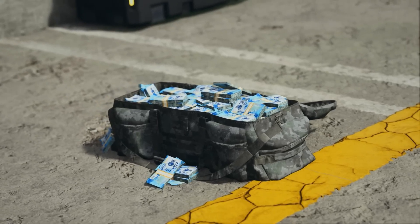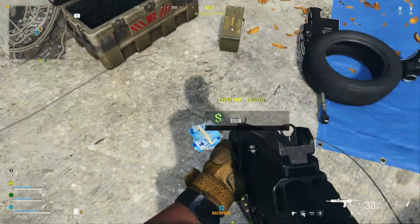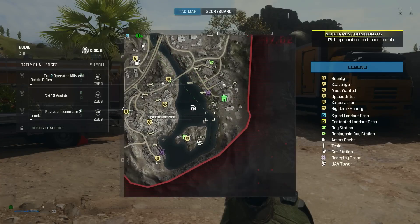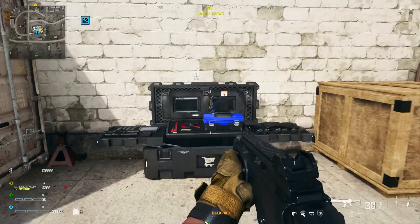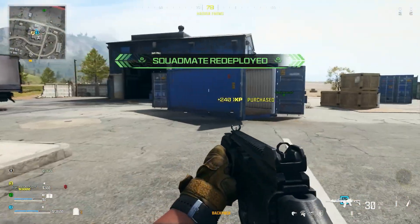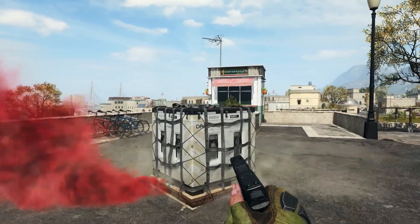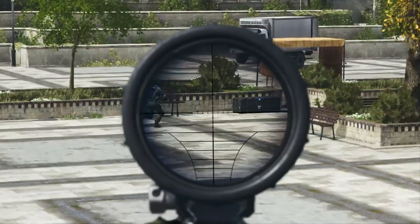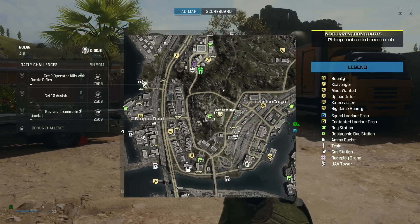Then there's cash. In Call of Duty Warzone, money can come in pretty handy. You can earn stacks of cash by hunting down crates, looting it from enemies, or completing optional jobs called contracts. You'll spend all that cash at buy stations, where you can re-enlist fallen teammates for another redeployment. You can also buy other critical gear, like a primary loadout weapon or a loadout drop marker. Just be careful — the buy stations tend to be hotly contested. Stay alert, and use your tactical map to choose your destinations carefully.